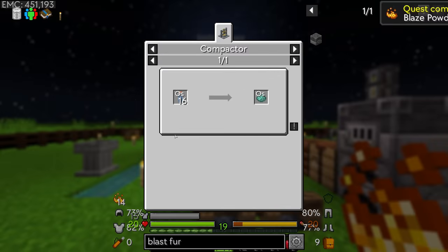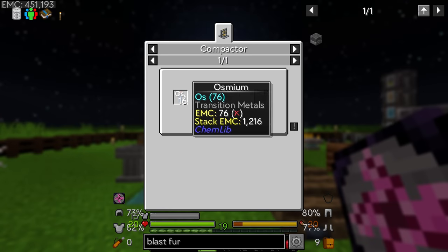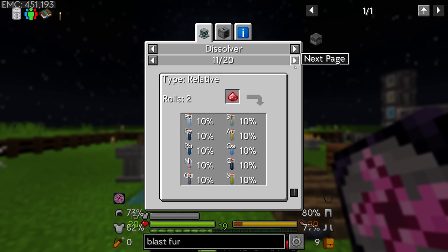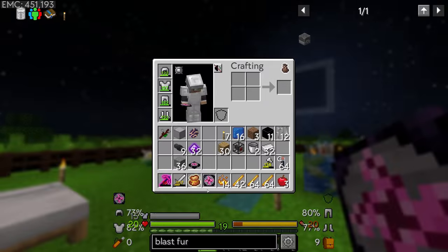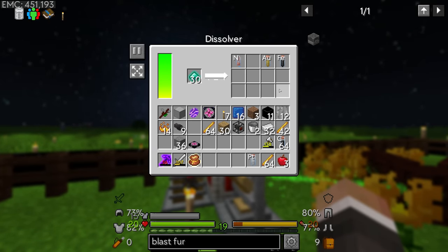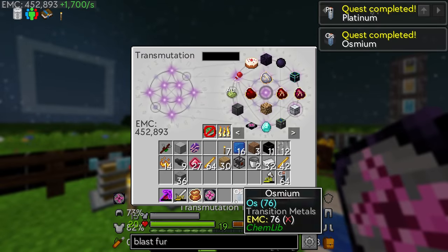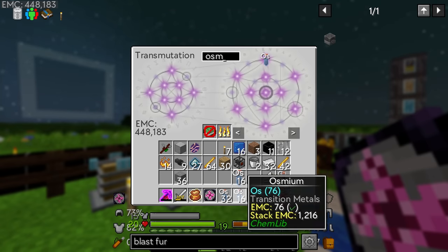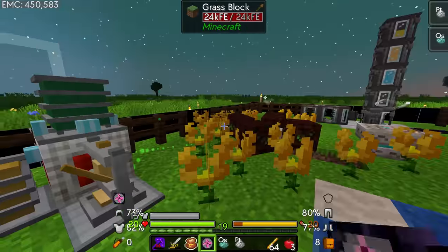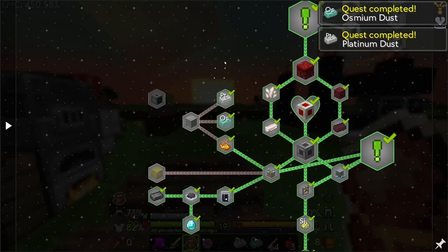It looks like we don't have platinum or osmium. We can get osmium by dissolving diorite — a very small chance — but we can also break down cosmic dust. We have 32 of it here, so let's dissolve the cosmic dust. It looks like dissolving cosmic dust gives different elements — there's platinum and osmium, so both are taken care of. Let's put both into our transmutation tablet, then grab 16 osmium and 16 platinum to get the dust versions in the compactor.